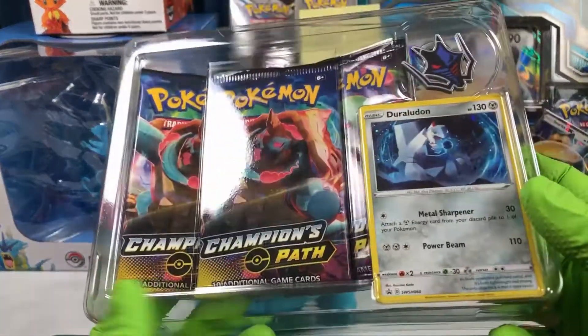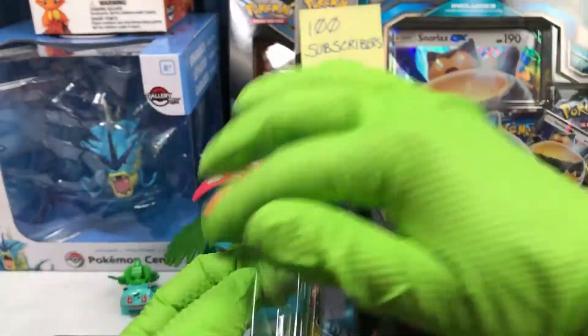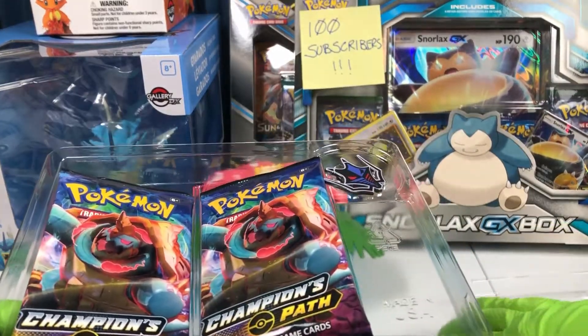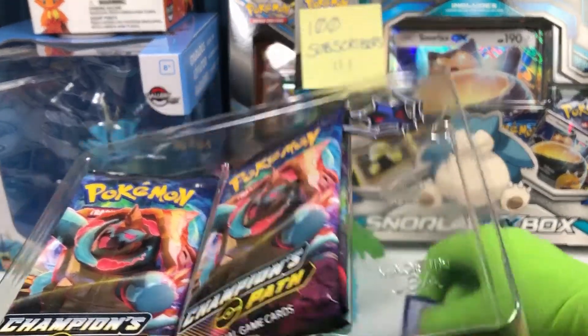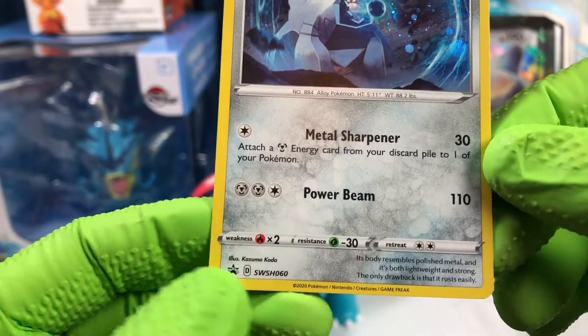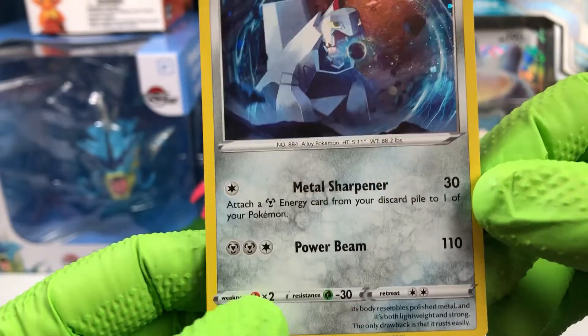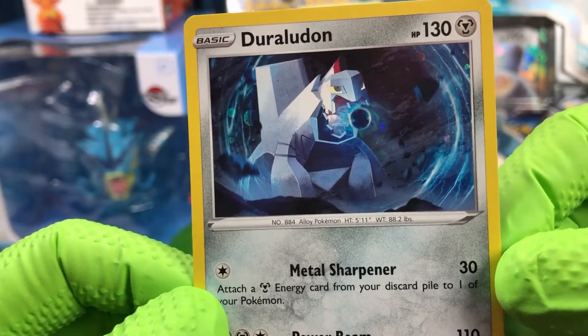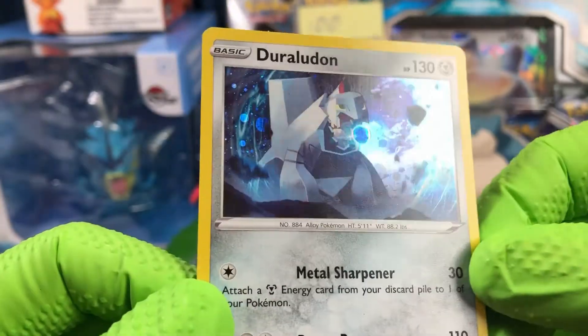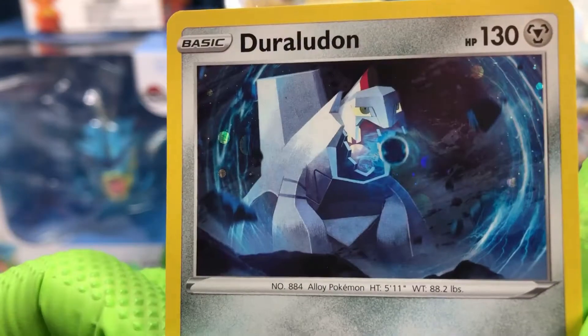This counts as battling the gym leader so that I can get my gym badge. The promo fell out. So here is the promo card, Duraludon. Sword and Shield Promo 60, number 884, the Alloy Pokemon. Comes with a beautiful holographic background. Very unique looking artwork.